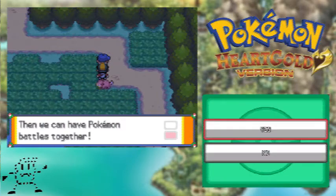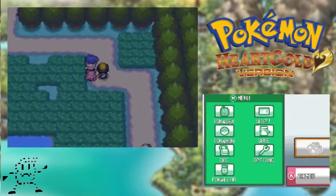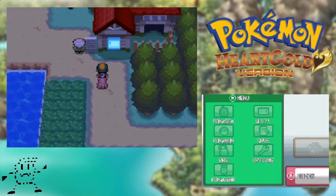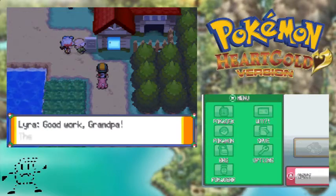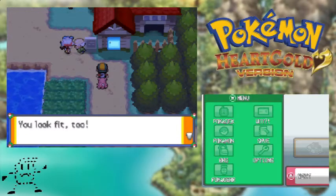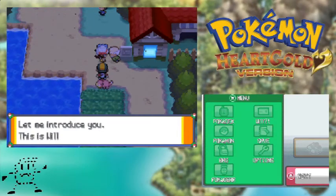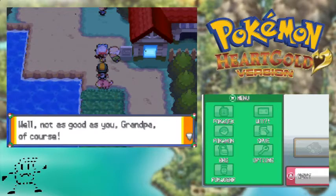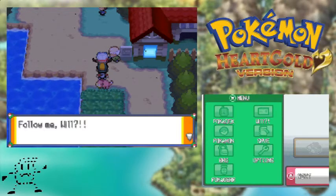Oh my god — no man, I don't want your number, I'm not adding you on Facebook. I can't stand cocky sons of guns like you. We're going to walk up — and grandpa! Plot twist: Lyra's grandparents are the Daycare couple! 'Good work grandpa, the pokemon you raised for me has been as healthy as can be, you look fit too!' Hi Will! Look — we're being called over. We both have water types, except mine's way cooler. Slowpoke is way cooler than Marill.